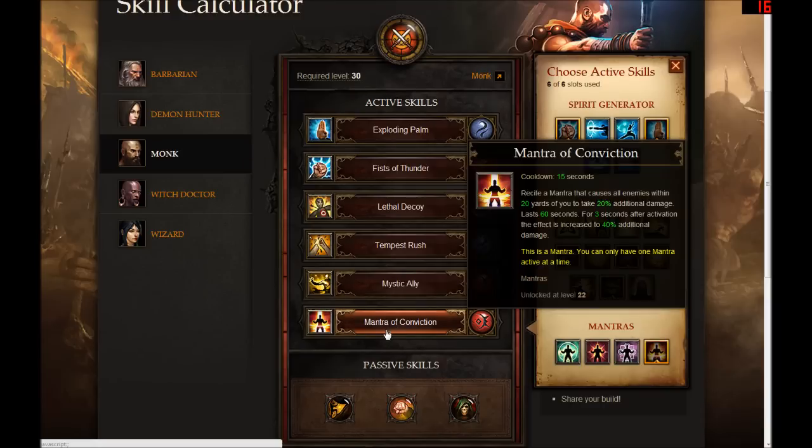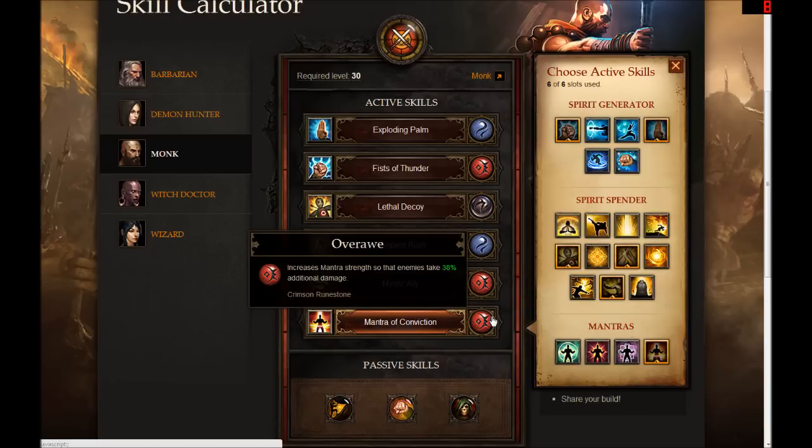For the mantra I decided to choose the Mantra of Conviction. It brought to mind visions of a holy warrior who is maybe a little too convinced, a little too convicted — kind of a zealot. So the Mantra of Conviction in name if nothing else seems to fit pretty well with the build. It's an offensive mantra too, so you're not really defending anybody or healing anybody with this mantra. I decided to just rune it for extra damage.